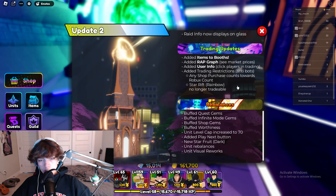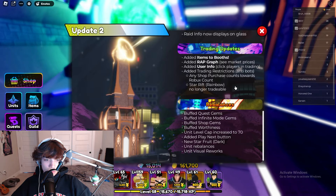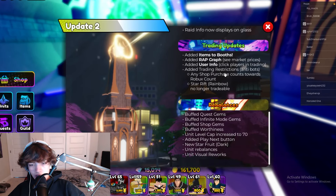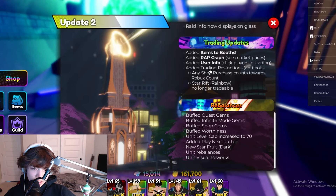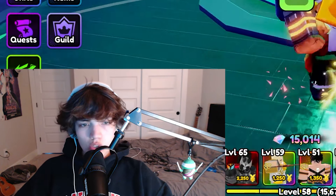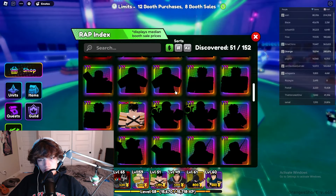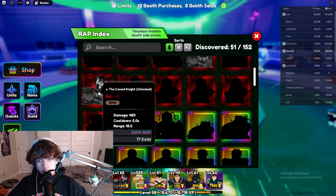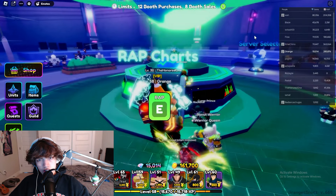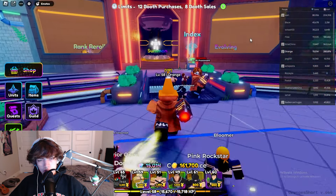Besides the trading updates, there are some rebalances where they buffed quest gems, infinite mode gems, and shop gems. They increased the level cap to 70, added the play next button, and obviously the dark star fruit. For those interested in trading, they have added wrap sheets and stuff of that nature — my secret curse knight has a 230k wrap, which means the average selling price is about 230,000.